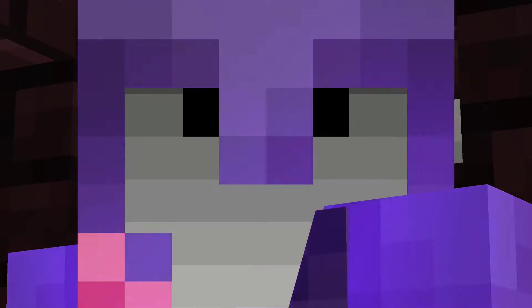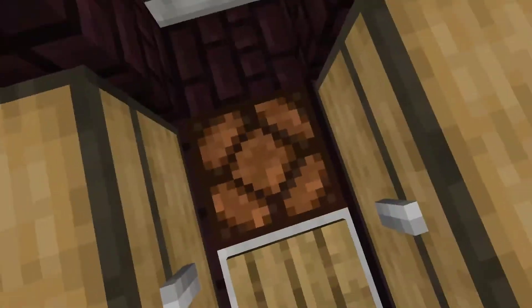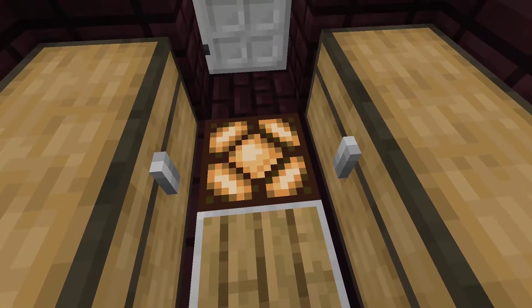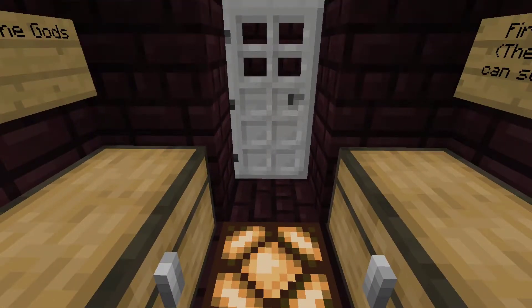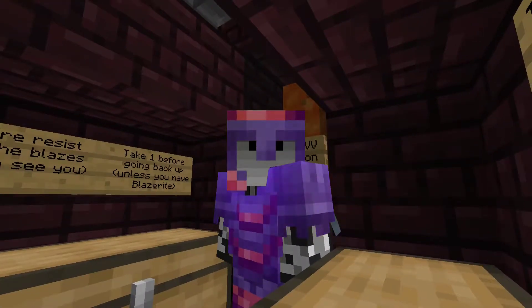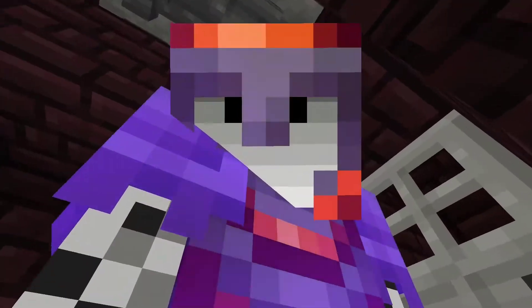We have a handy pressure plate labeled AFK here. When you're standing on the plate, the light will come on — the farm is running, sweepers are sweeping, the mobs are mobbing, skeletons gather right above your head. You can hear them waiting.